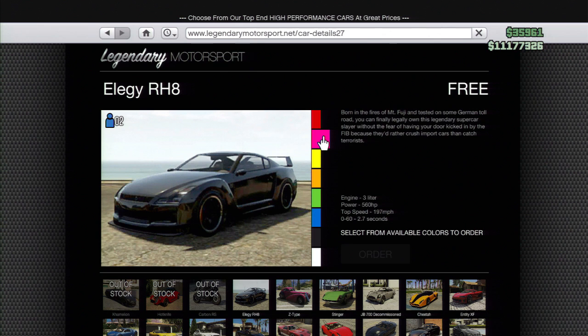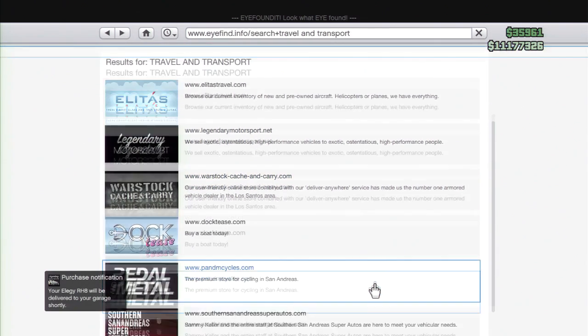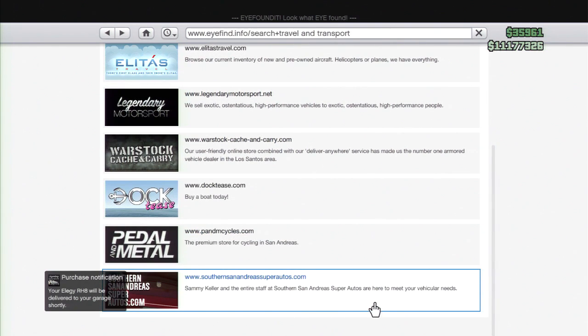So after you choose the Elegy, you're going to choose a custom color — that's the color your bike is going to be. Choose a color; for example, I'll choose pink. Choose your color, then order it, and then press B, then B again.